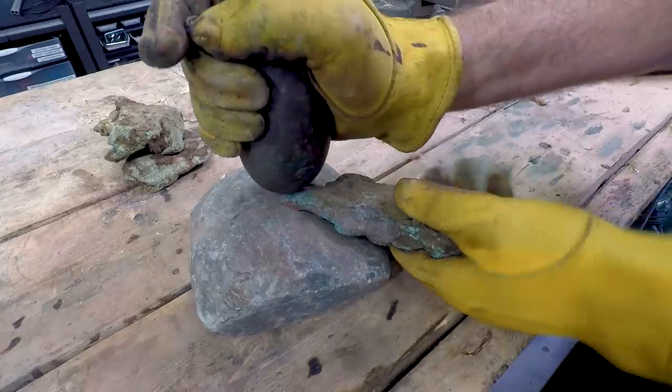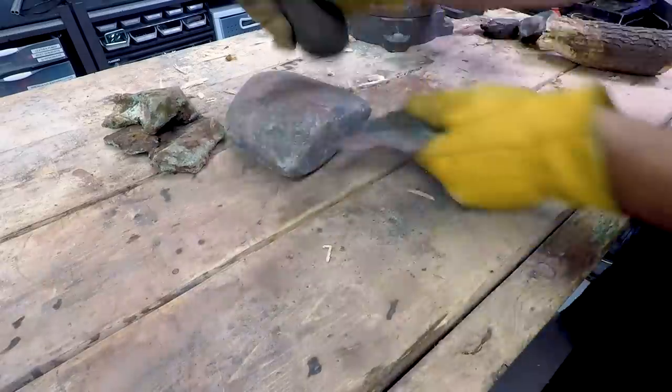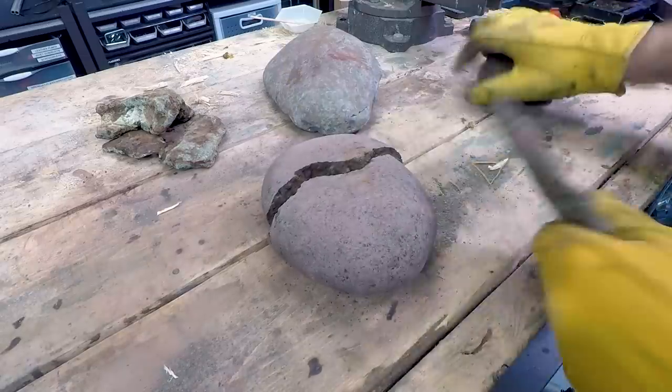With the upcoming boat project, some more tools I'll need are a few sets of wedges to help split the log. I took a few more pieces of the flow copper we got in Michigan, cold-worked and sharpened them into some rough wedges.